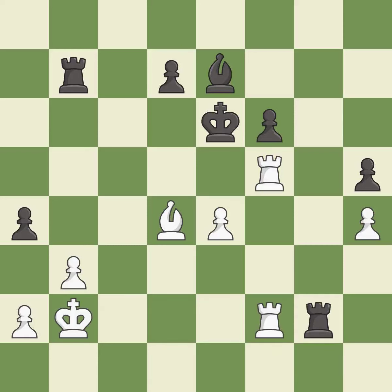This blocks the check from an opposing rook — it is excellent. After all captures, this is an equal trade — it is best. Takes back. This is the start of the endgame and White is equal — it is best.